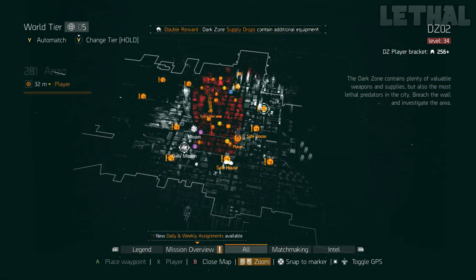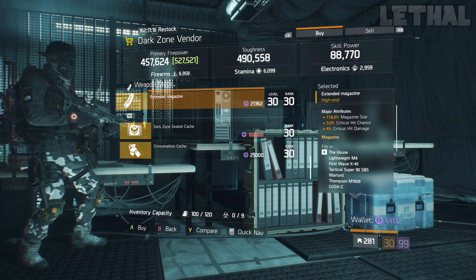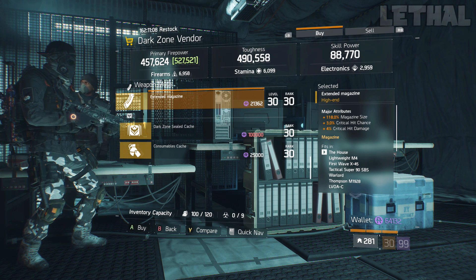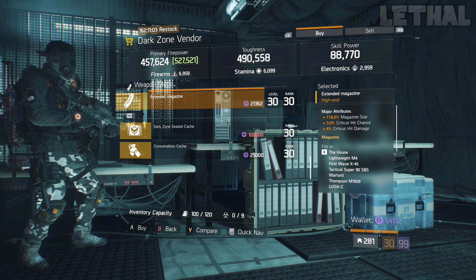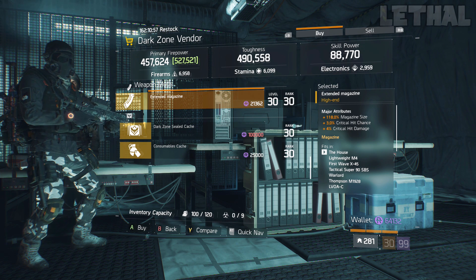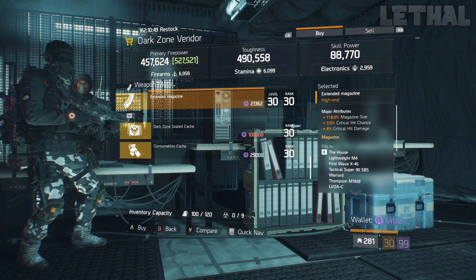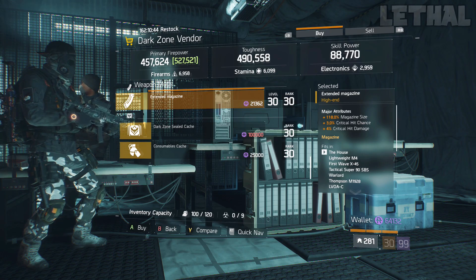The East 34th Street Checkpoint is next on my list. He's selling another magazine — 118% magazine size with 3% critical hit chance and 4% critical hit damage. Unfortunately it is missing the rate of fire, but if you're using a sniper or just want pure damage, critical hit chance, critical hit damage, and a good magazine size, this magazine is for you. I do think rate of fire is a bit more beneficial for PvP, but for different playstyles this one is very good. Located at the East 34th Street Checkpoint.